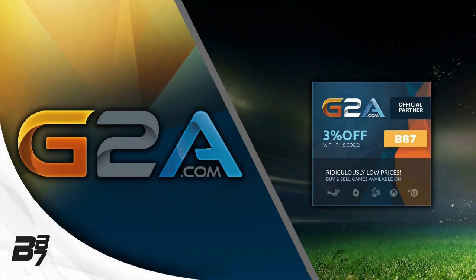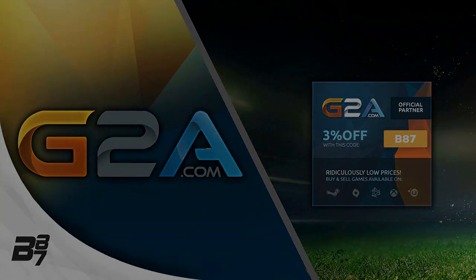If you guys want any cheap MSP, PSN codes or cheap game codes, make sure you go over to G2A.com and use discount code B87 to get 3% off your total order.